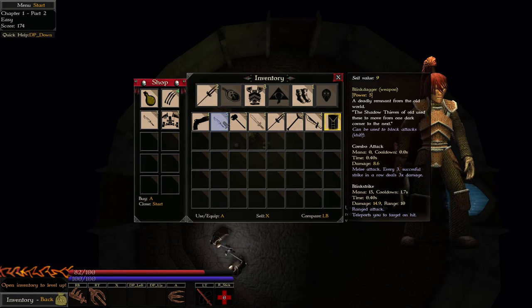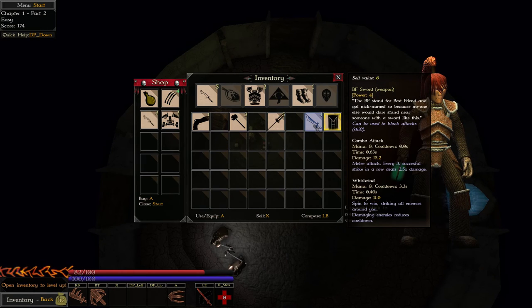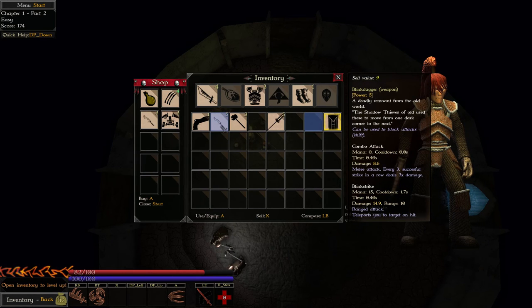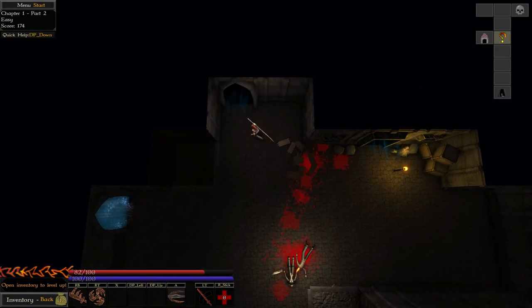I'll sell this spear since I have the better one. Sell the hammer possibly — but it does so much damage. Oh, this is like a mage staff thing. So we can either be a mage or not — there are no classes, it's all based around what weapons you use. But I don't think I want this — doesn't seem that cool. I'll keep the BF Sword — this sword is insane. I think I might equip it and then re-equip the dagger when fighting a single boss that I need to get behind.